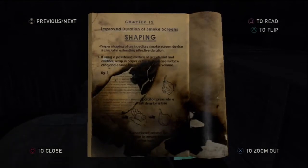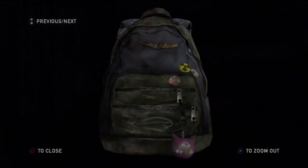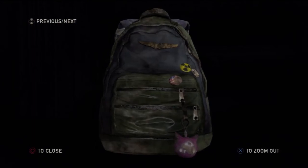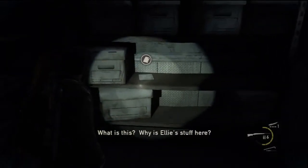The next one is story related — it's Ellie's backpack, you can't miss it. Right after you get the backpack, there is a meat ledger and it's right beside it.